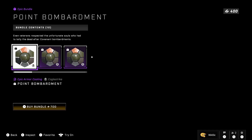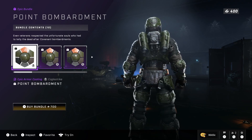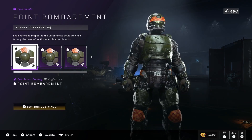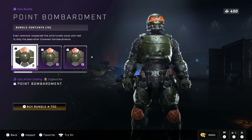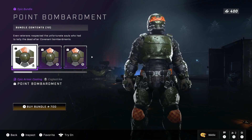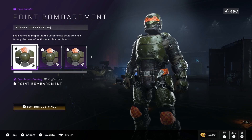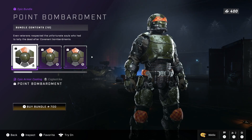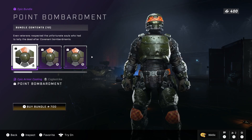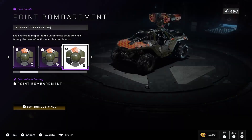Next we have a bundle called Point Bombardment, and I actually do kind of like this one. It reminds me of test dummies — like when you test cars for airbag safety. It's for the Eagle Strike core. I wish it was for all other cores. I think this stayed the same in terms of price — 700. Still, I wish they'd just add a coating for all the other cores.